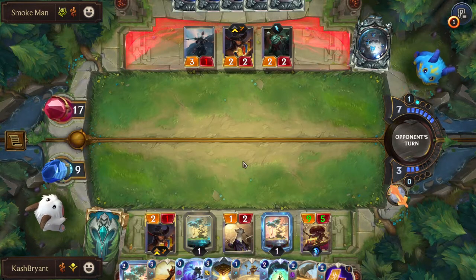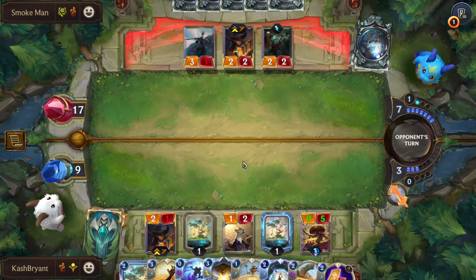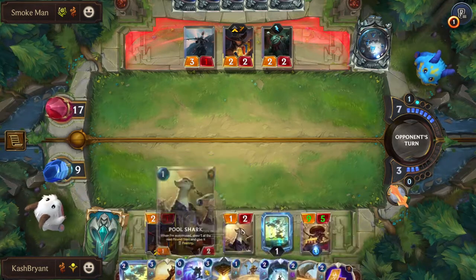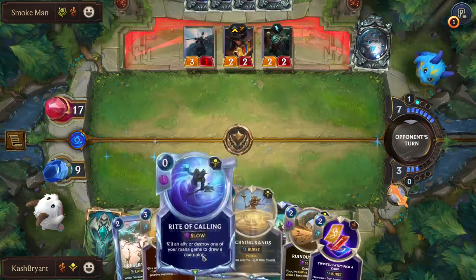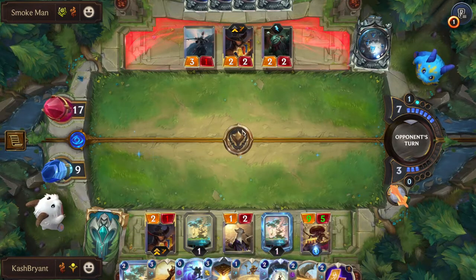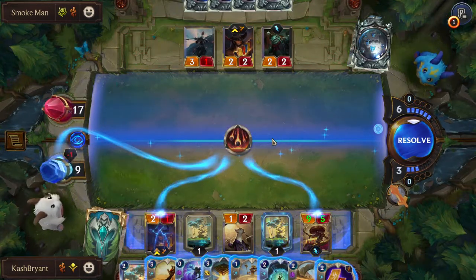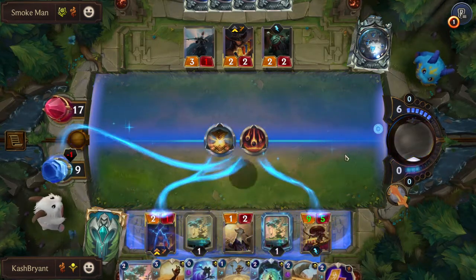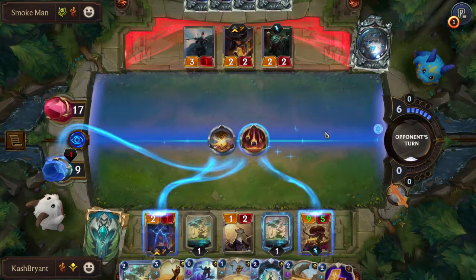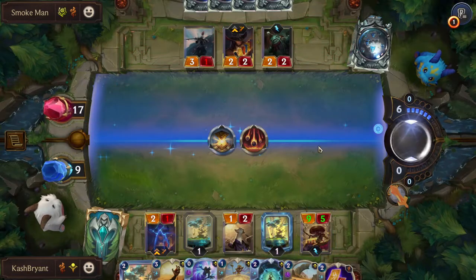If I'd played Rite of Calling, I would have been fine. Doing absolutely nothing — I level up TF, I don't have to attack, I don't have to do anything. He might have another spell to kill, but we should be fine. I could also level him up right now — Rite of Calling on the Pool Shark and drop this down would level him. That's his third Make It Rain and he gets the proc he needs. Hoping he doesn't have another follow-up — he does not.